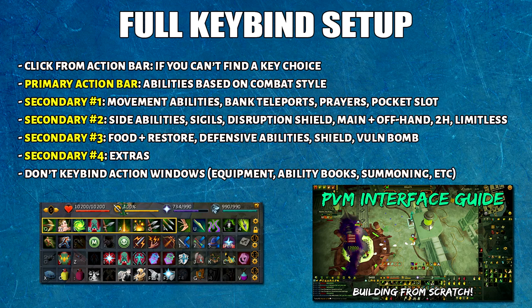I also have secondary action bar number 4, which isn't shown here but holds extra keybinds. The things I generally don't like to keybind are opening windows like inventory, friend chat, ability books, prayer/summoning tab, etc. This is because you should set up your interface so that these windows are open almost at all times.